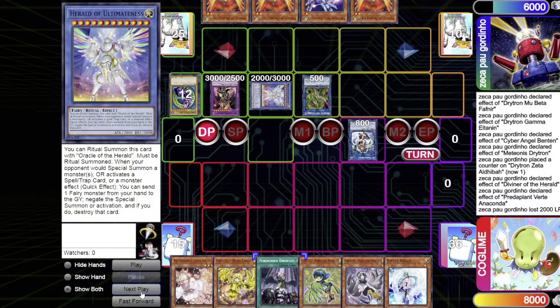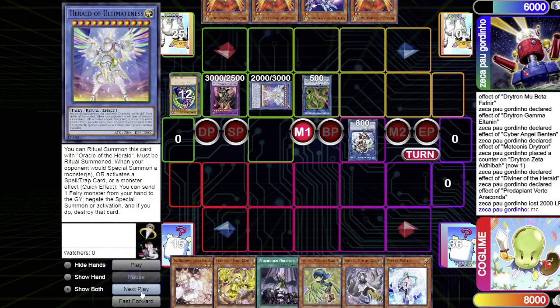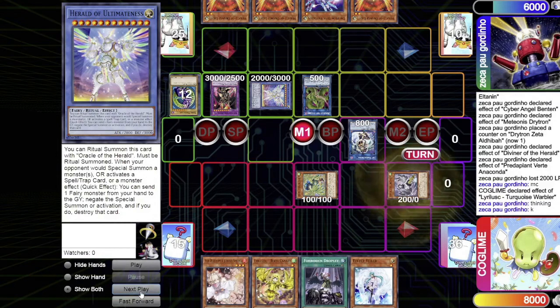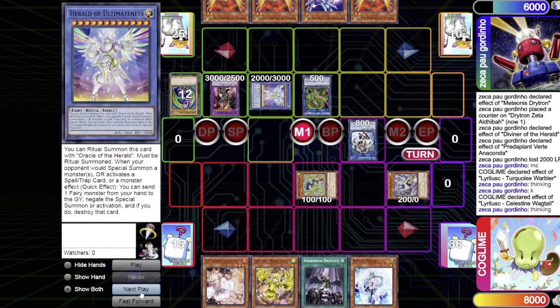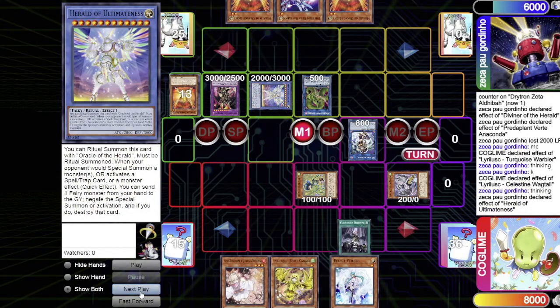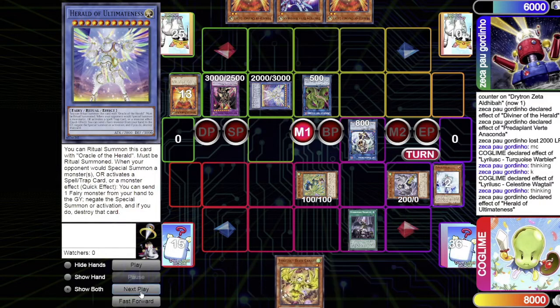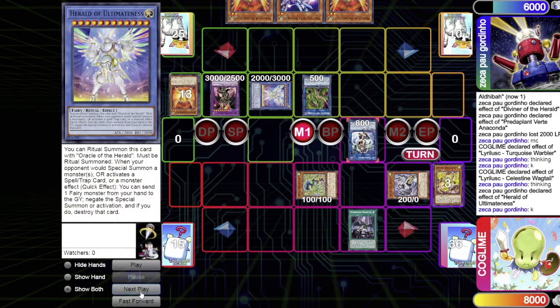The Lyrilusc player draws Valor. In the main phase, they special summon Warbler and trigger its effect. The opponent is okay with that. Then Wagtail is summoned and triggers its effect. Before it resolves, they activate Forbidden Droplet, sending Ash Blossom, Effect Veiler, and Barrel Canary to negate Dragoon, Ultimus, and IP Masquerena.